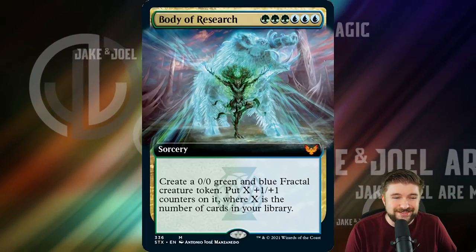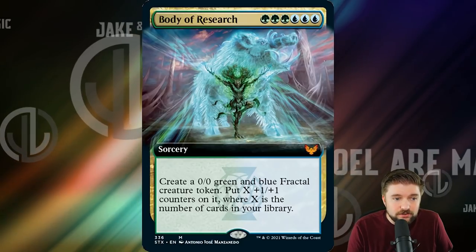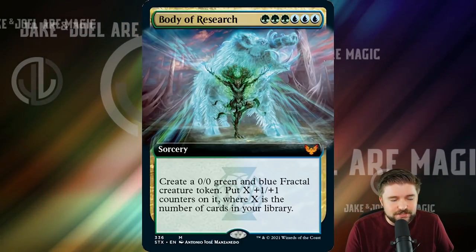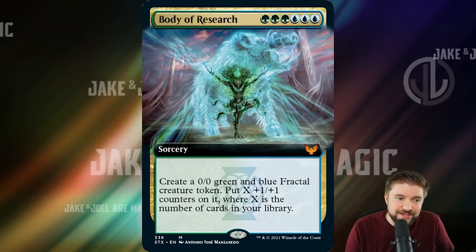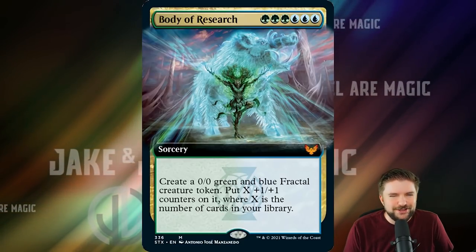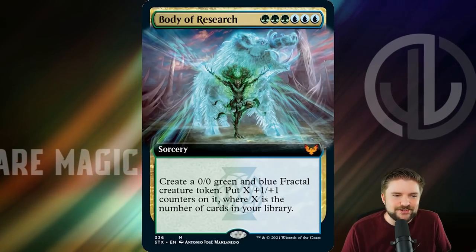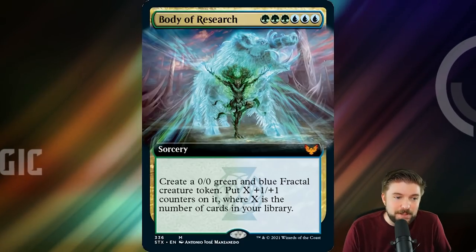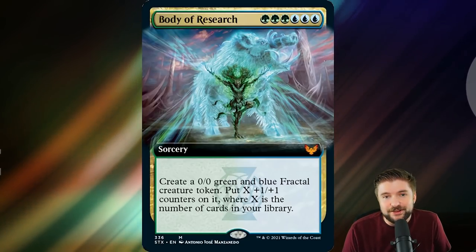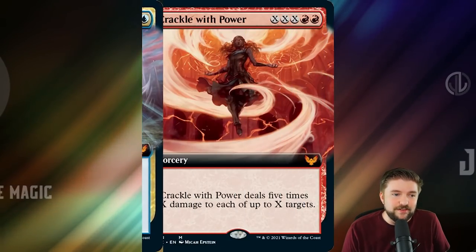This is a great Quandrix spell, which makes it a little restrictive — it's triple green, triple blue, so playing it in decks that aren't just green and blue may pose a problem. However, if you can pull it off, it's totally worth it because you get this ridiculous creature. Imagine a 65/65 green-and-blue fractal creature token — equip it with Loxodon Warhammer, any responses? I think this is just a bomb spell that I cannot wait to either play or have played against me.